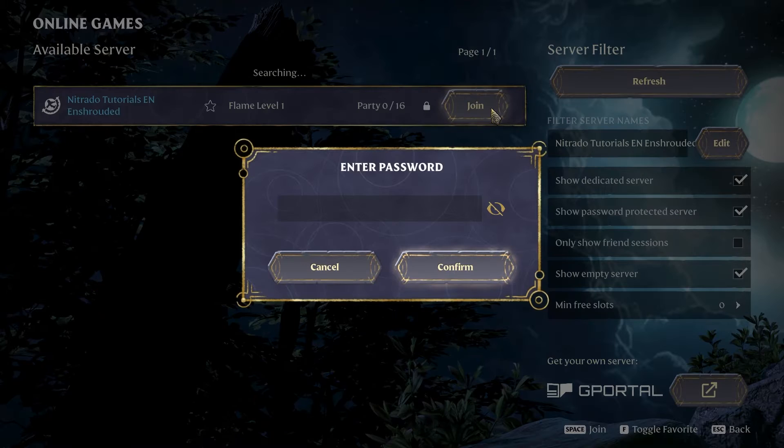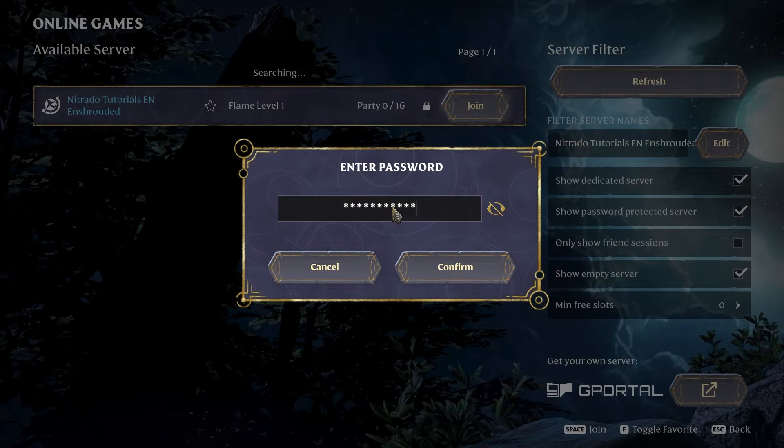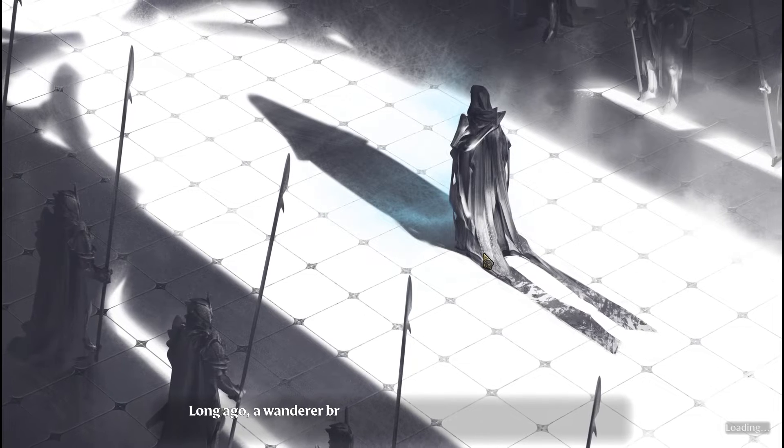In the meantime, you can open up your game and look up the server name. As the server finally turns on, you'll see that the password is required to enter, and now you've protected your server.